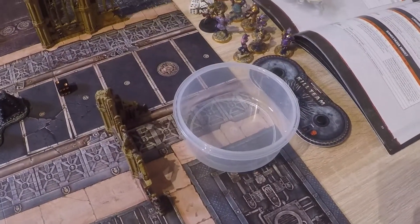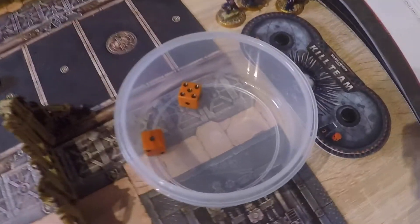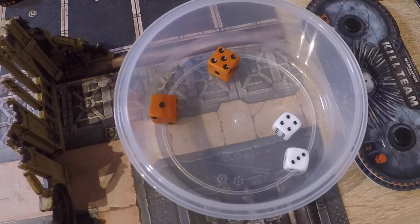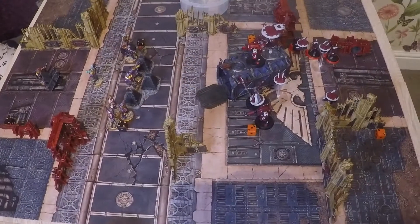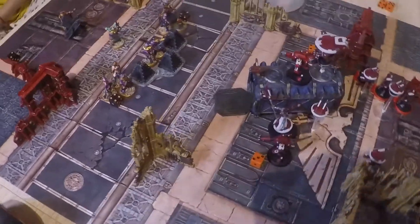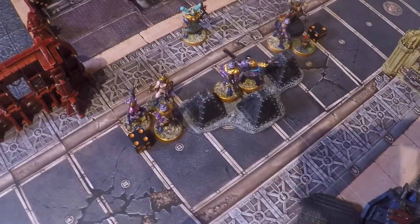Rolling for deployment — 2d6, highest deploys first. Six for the Tau, seven for the Rogue Traders. Rogue Traders are deploying first. Knowing that the Star Striders have the advantage in melee, they're all lined right up at the front, raring to go.